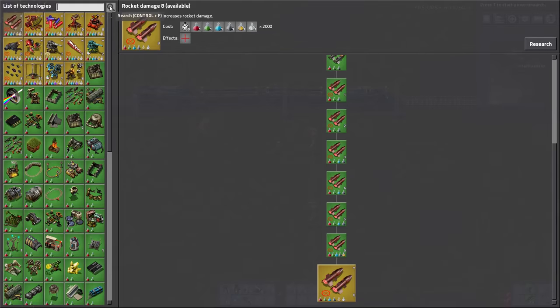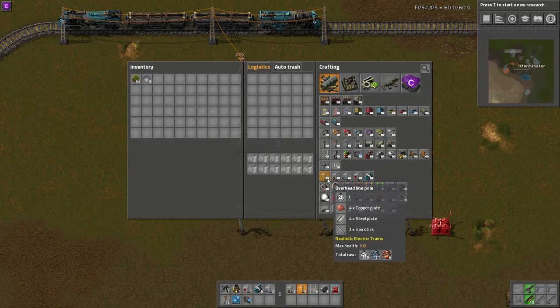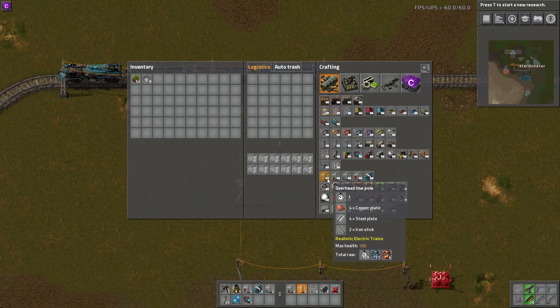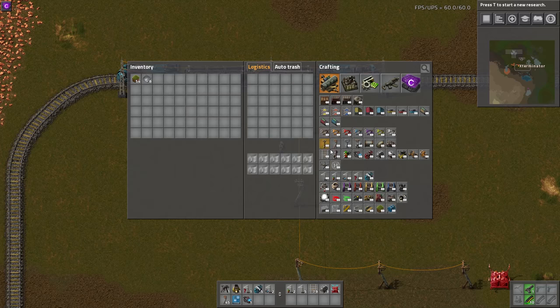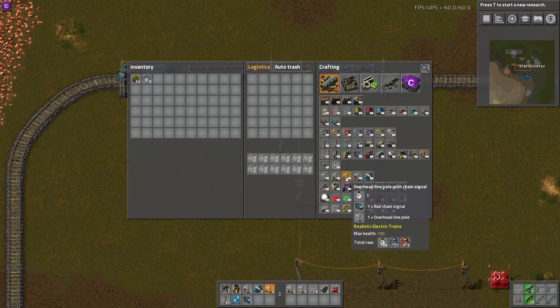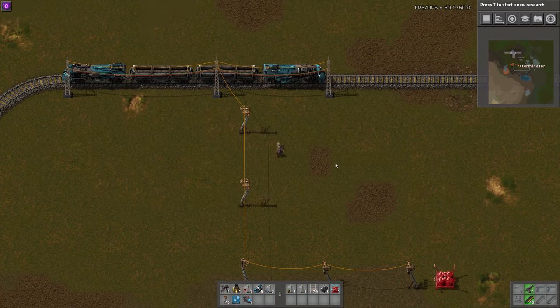There is a technology for this. You can see here: Electric Locomotives. It adds a locomotive and multiple power line types. The power lines include a standard overhead line pole, one that comes with a normal signal, one that comes with a chain signal, an overhead line debugger which I'll show you in a minute, and then the locomotive itself.